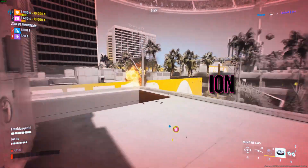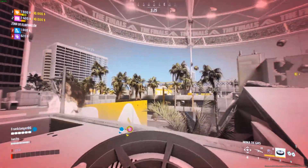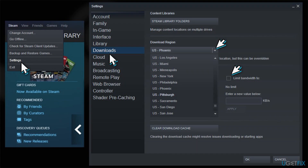Sometimes a simple switch can make all the difference. Head to Steam Settings, navigate to Downloads, and switch up your download region. Give it a whirl, then restart Steam and see if the connection hiccup is a thing of the past.